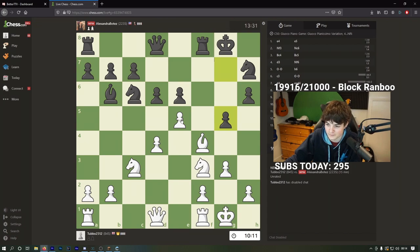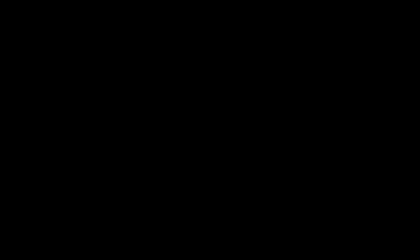All right, back to me trying to attack you here, so g5. I don't know why you do that though, because those are your king side pawns and on the other side you've moved like none of them.